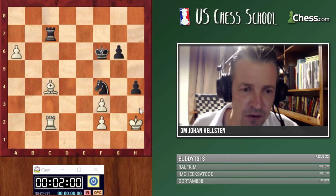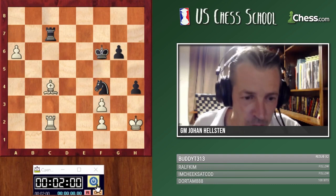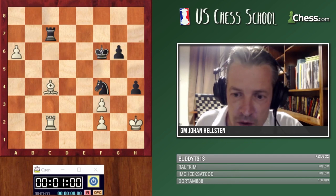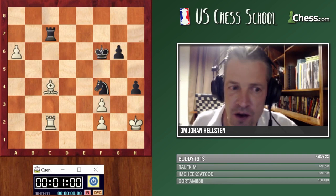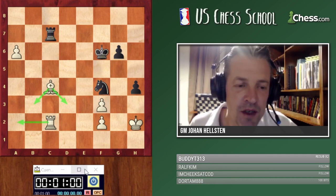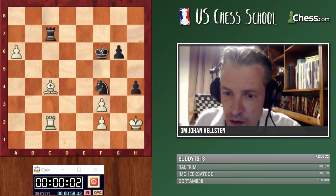Now it's slightly different. You're playing with the white pieces and I'll give you one minute to tell me which is white's best move here. Some people said bishop d3, others bishop e3, and we also had rook a2. Let me ask differently: from these three moves — rook a2, bishop e3, and bishop d3 — which one is the worst? Which one will give away half a point?